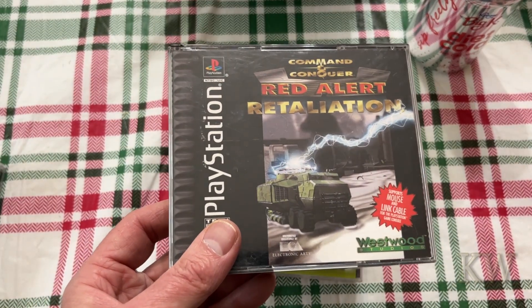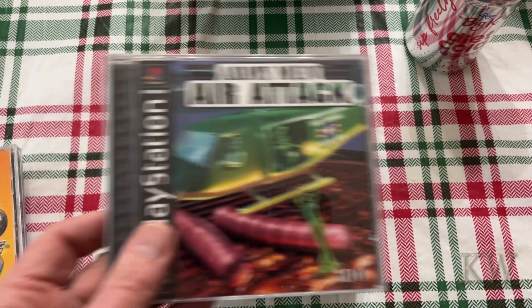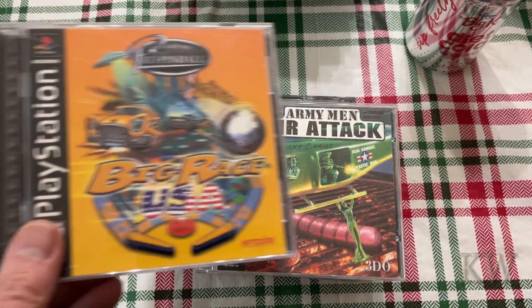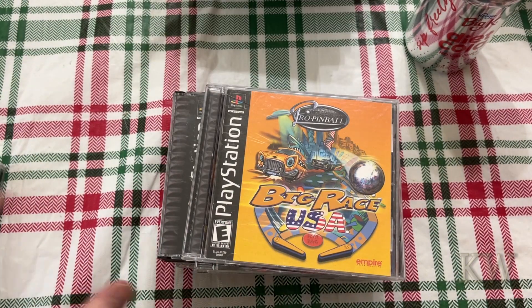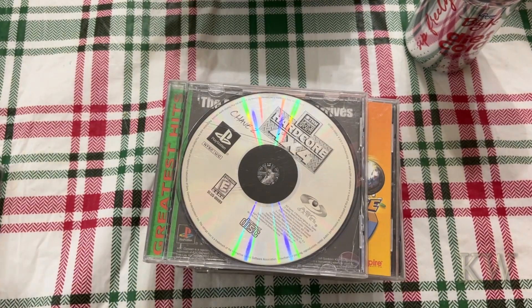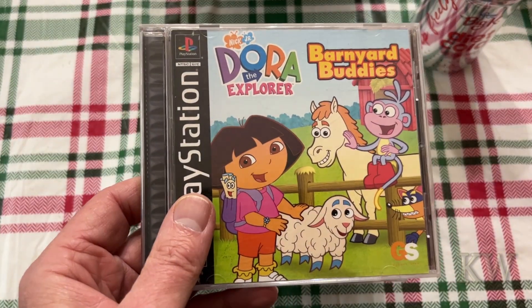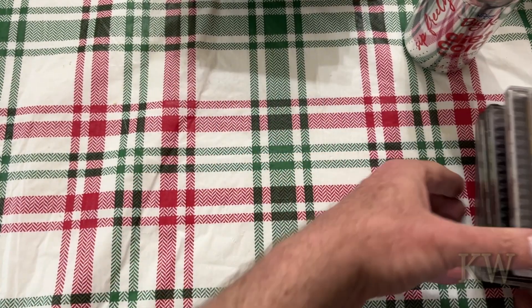I think I have this on the PC — Red Alert Retaliation, a couple of discs on that one. Army Man Air Attack. Here's Big Race USA — we do have a copy of that. We need to go through these and start selling off the duplicates. Hardcore 4x4 again. Here's Dora the Explorer Barnyard Buddies — let's put that over here.